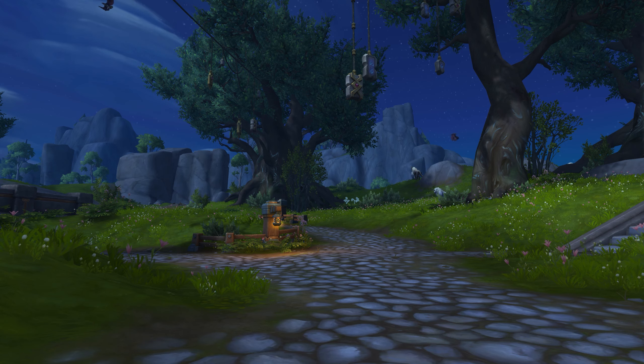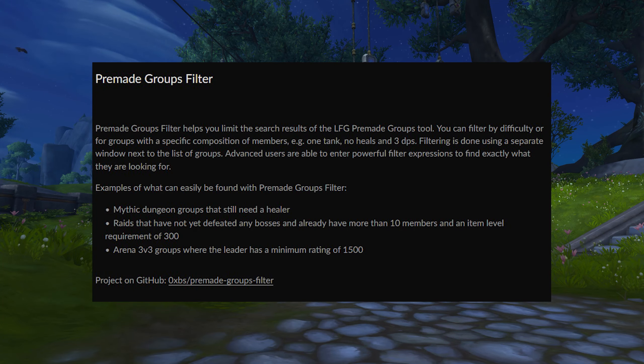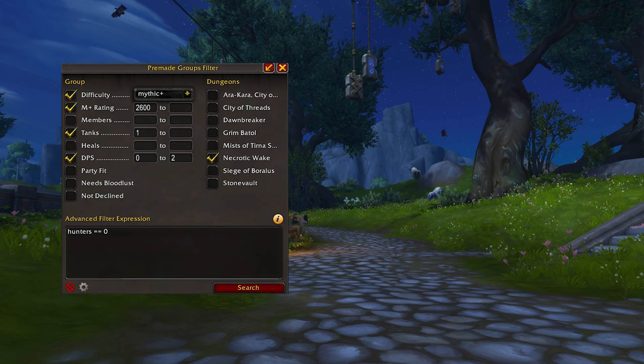Finding groups for Mythic Plus can be a hassle, but this is how I find keys quickly. Download and install the Pre-Made Group Filter add-on. If you're looking to do a certain key level, you can search for 11-11 for example and it will only list plus 11 keys. I always search for groups that already have a tank, as well as setting a minimum Mythic Plus rating for the player listing. Always promote yourself in the description field.